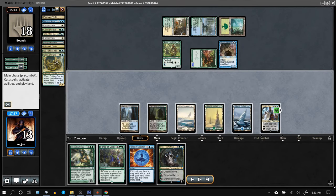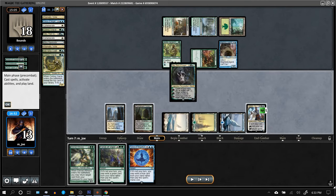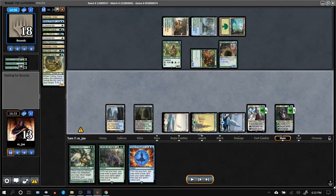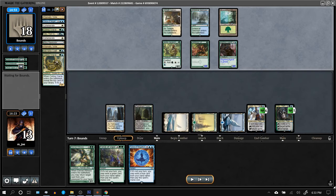Drew another Oko, which is really beautiful — play it, turn the infector into an Elk. Teferi can tick up, so it's going to be hard for them to kill both our planeswalkers unless they have a bunch of pump spells. I'm at a life total where the opponent could just deal with me that way.